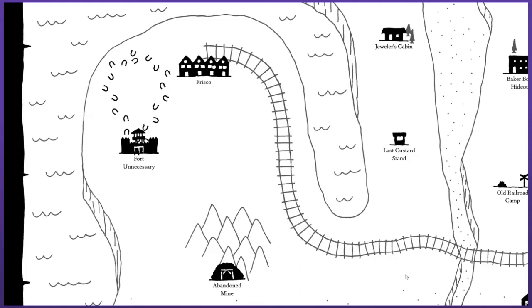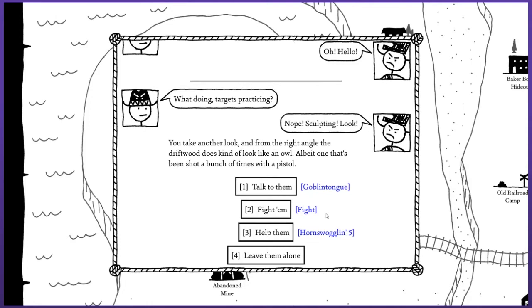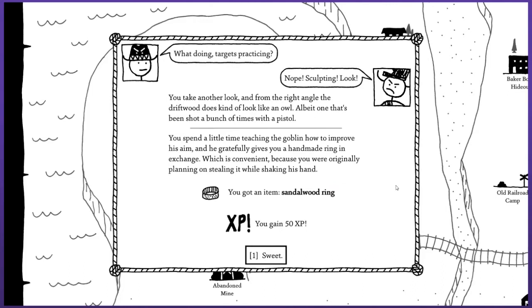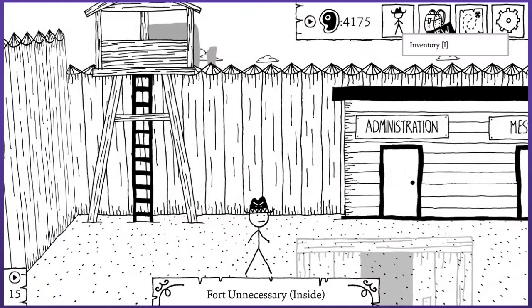Several loud gunshots ring out as you round a large cluster of boulders and you dive into cover. Peeking cautiously around the corner, you discover a goblin shooting a large pistol at a pile of nailed-together driftwood. These goblins in this area really love driftwood. 'Hello? What doing?' 'Targets practicing?' 'Nope, sculpting.' From the right angle, the driftwood does kind of look like an owl, albeit one that's been shot a bunch of times with a pistol. Maybe this guy's a better sculptor. You spend a little time teaching the goblin how to improve his aim and he gratefully gives you a handmade ring — the sandalwood ring, carved from the sole of a wooden shoe. It's ever so slightly better than the one I have right now. On to the ring you go — worth it.